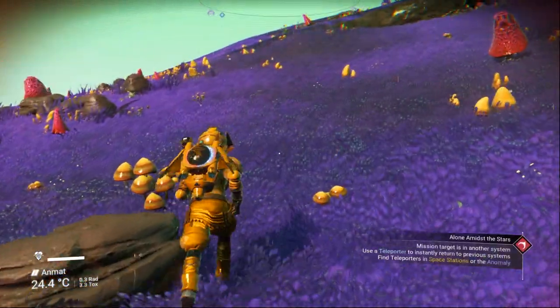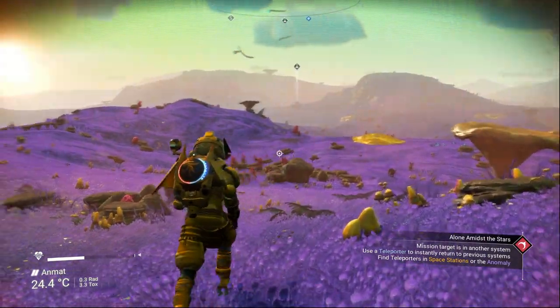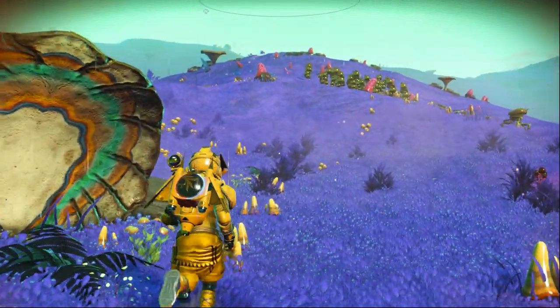The third type of weather for paradise planet is extreme weather — it is always going to be raining and it's going to have a storm every few minutes. There is a list of 10 extreme weather types and I don't really recommend it at all, unless you love a storm every five minutes.